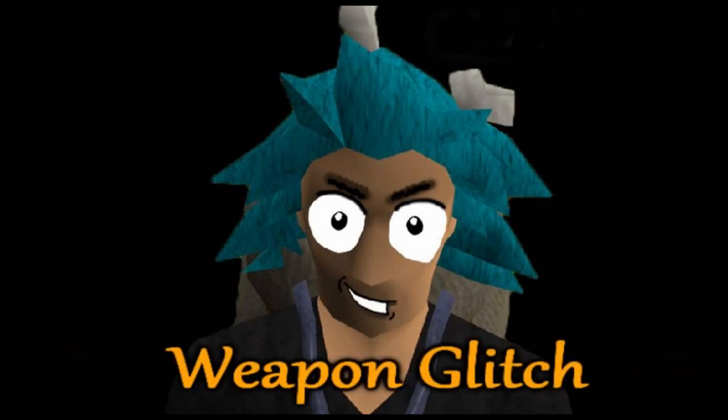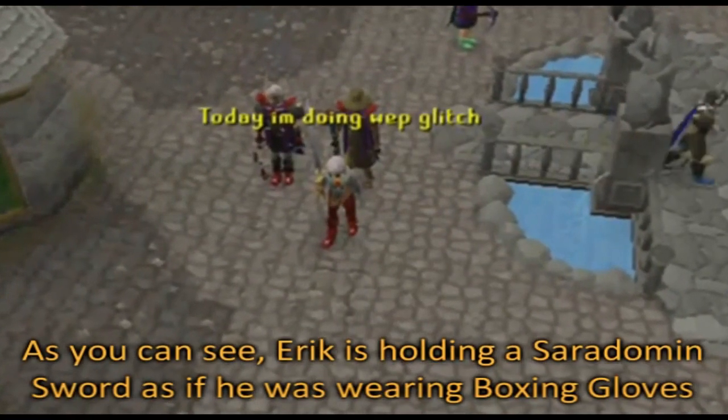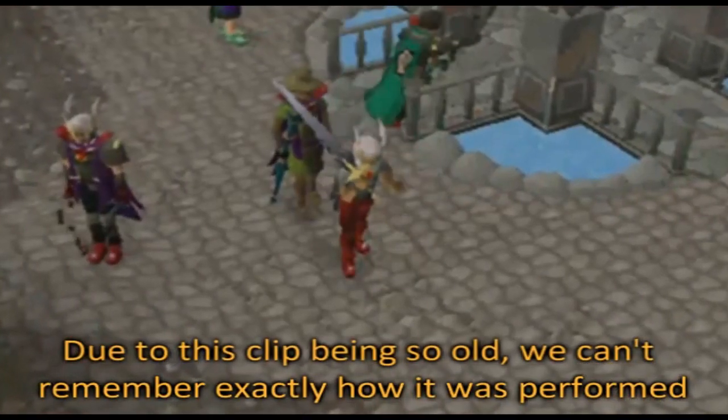To start things off we have the weapon stance glitch, which is smuggled from the player-owned house. As you can see, Eric is holding a Saradomin sword as if he's wearing boxing gloves. Due to this clip being so old, we can't actually remember how the glitch was performed.